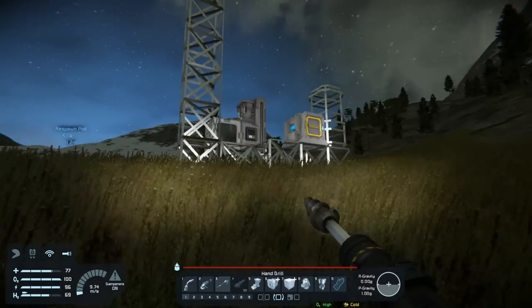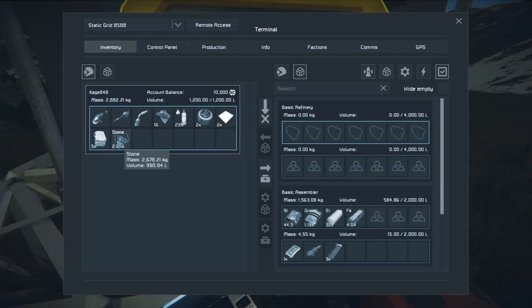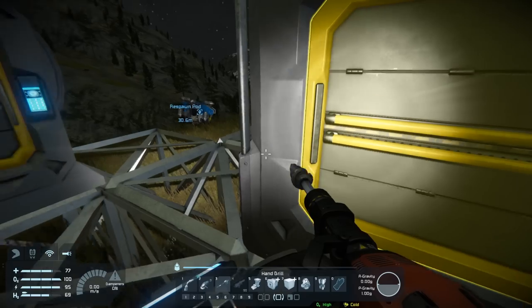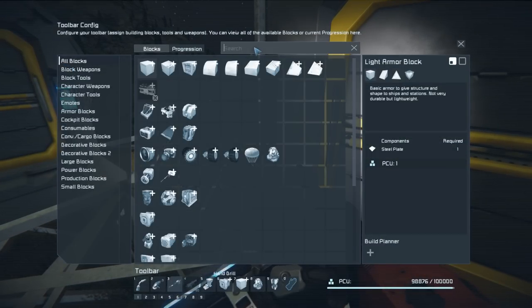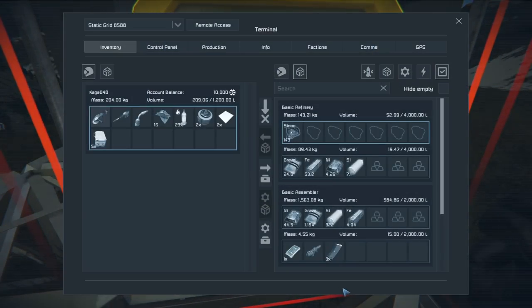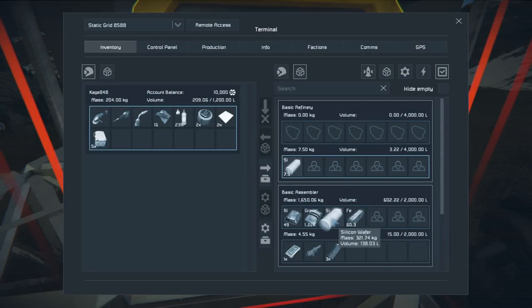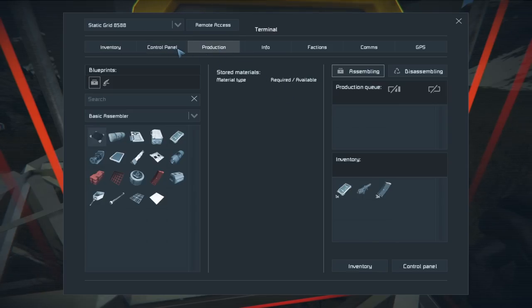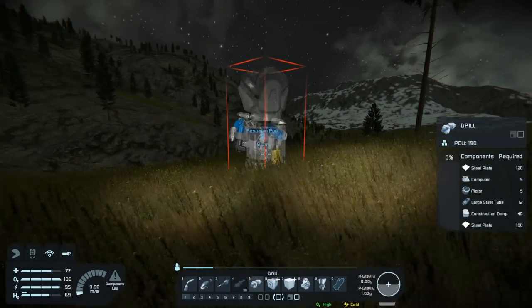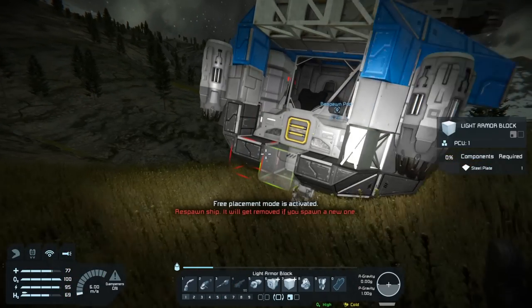The next thing we're going to want to do is get a drill on the front — maybe deal with some conveyor stuff later. I'd prefer to just make the drill only for now and do the conveyor system later. The drill is pretty cheap — that is relatively cheap. Let me drop all the stuff in here, then start by making some steel plates, and let's go place this drill down. We need to get some blocks in there first.